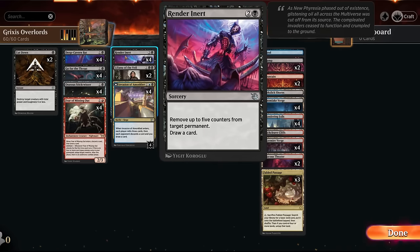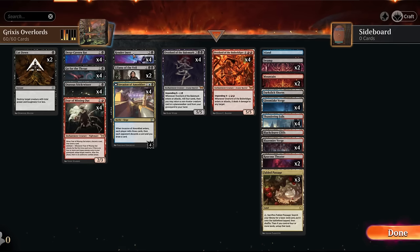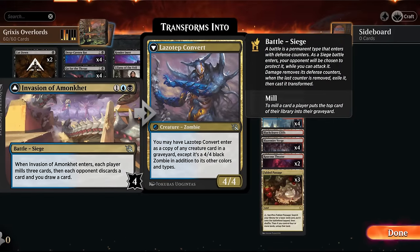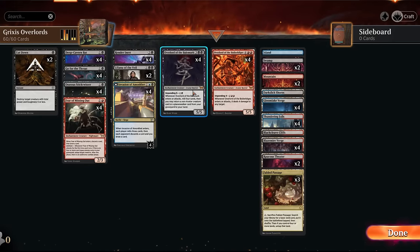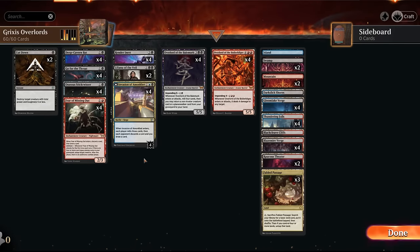Render Inert also combines nicely with battles, as we can remove defense counters to transform them. We're playing Invasion of Amonkhet, which adds another card type as a battle to enable delirium, mills each player for three when it enters, and lets us draw while the opponent discards. We can easily transform the invasion without attacking by casting Render Inert or using the red overlord to deal four damage directly, then getting Lasso Tap Convert, which can become one of the overlords if they're in the graveyard.